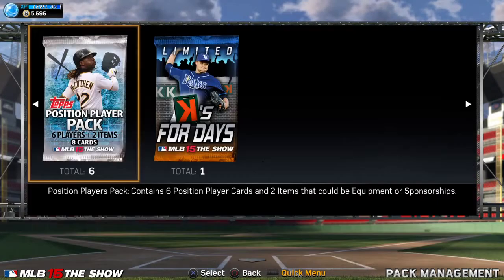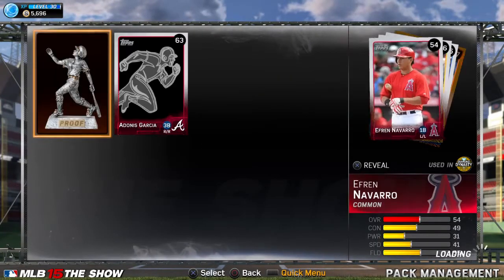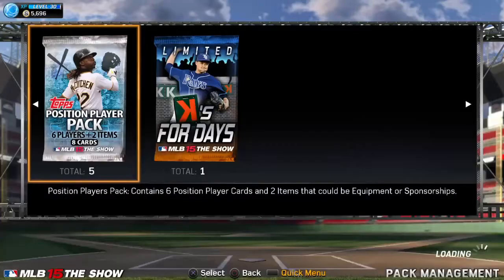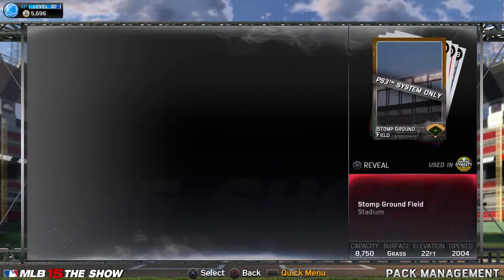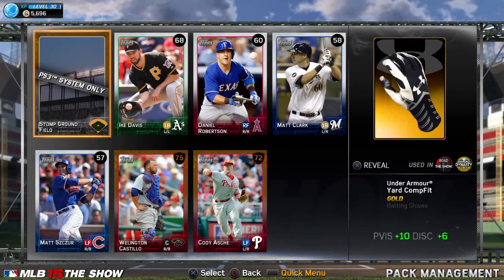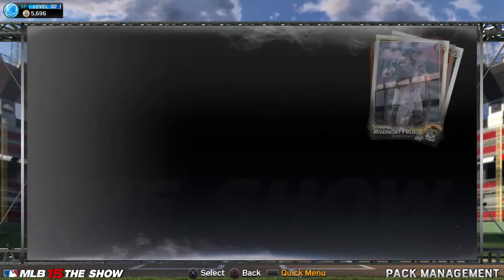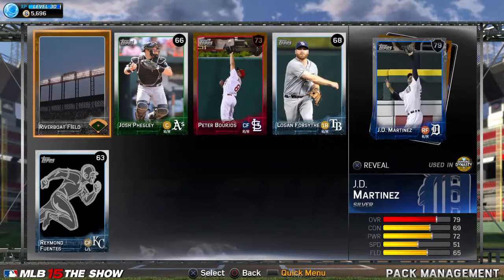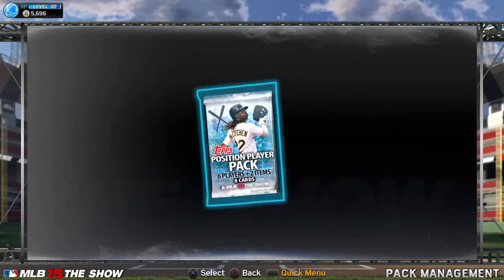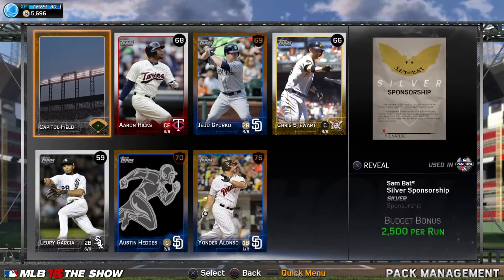Would love to get somebody better than Harper in the outfield - and I still need to get a catcher. Silver brawl, another Velar. Five of these to go - come on, one more gold or diamond. I meant like a player gold, not another one of these stupid gloves. We're just not getting good luck today. Another Martinez.